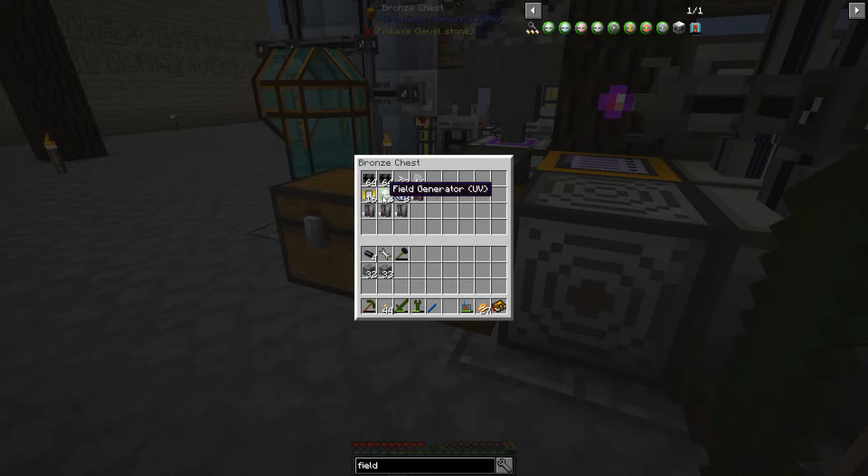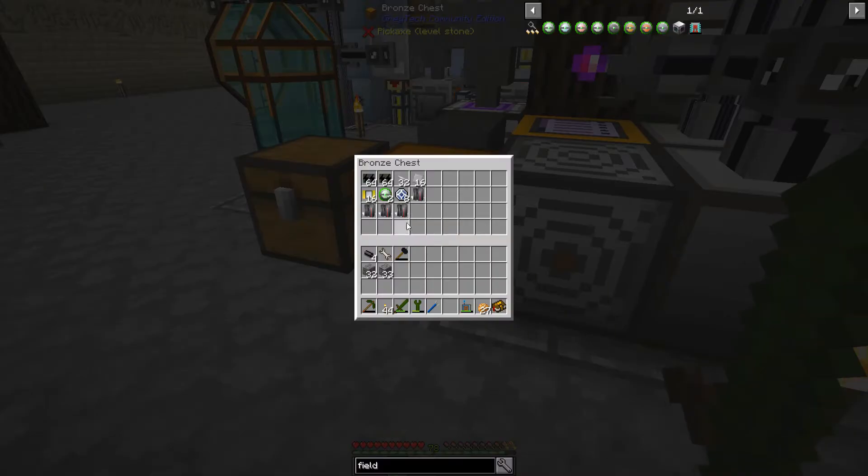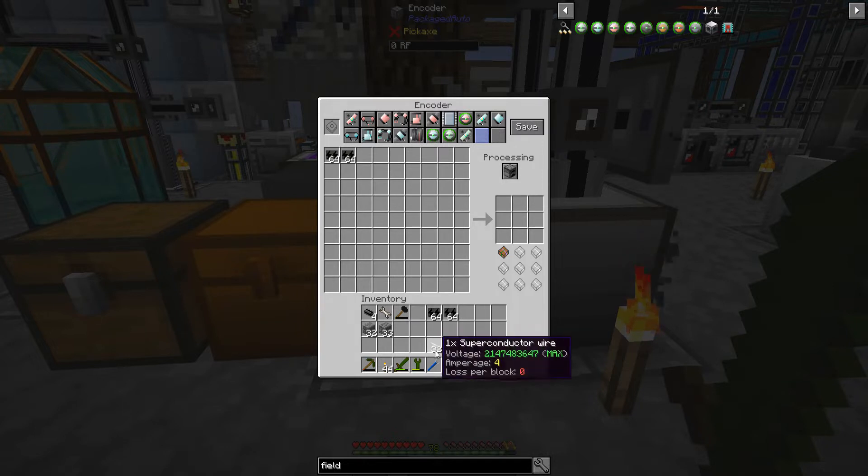Alright, we appear to have everything. The only thing I'm missing is putting the recipe in the crafter. I guess I'll just go ahead and do that in case I ever want to craft more than one — which I probably will.